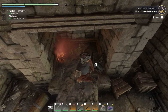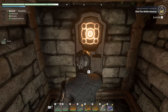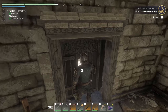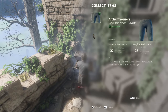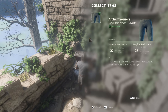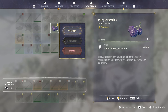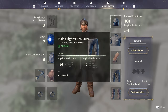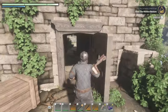Backpack is full — can't pick up whatever that item is. Let's get rid of some stuff, it's just a torch. I'll activate this button. Archer trousers — 27 and 27 — might be better than our current pants, so let's take these back. Our current gear is 26 and 10 but gives us 23 extra health — we could compensate for that using meat, so we'll probably swap those out when we get back.